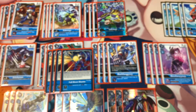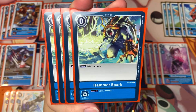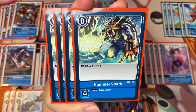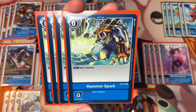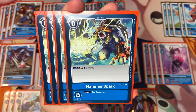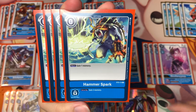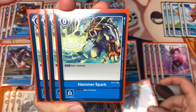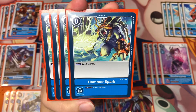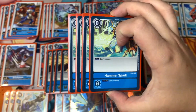The next card is four copies of Hammer Spark. I love this card — I know a lot of people don't use it, but I think it's useful either in your hand or when you check it off your security, especially since we're running Omnimon which uses a good amount of memory to evolve into. Hammer Spark gives us a little bit of extra resources in the deck.